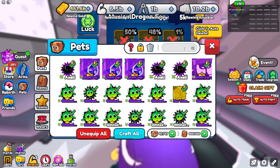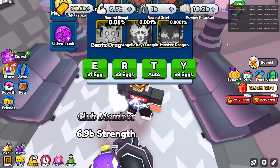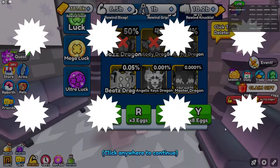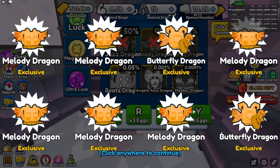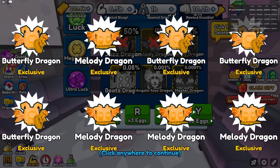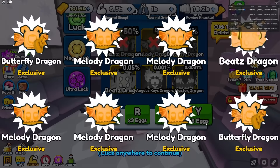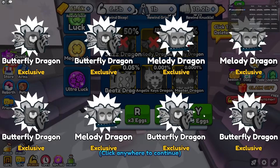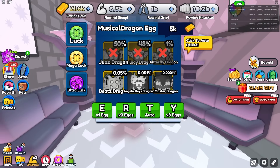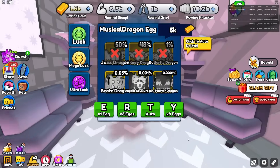My luck is actually insane — I just got another Beats Dragon, and then three Beats Dragons total! Did I get an Angelic Keys Dragon? No, I didn't. I have 421k gold left so I'm running pretty low. Getting another Beats Dragon, and another one — my luck is actually decent. Then a Butterfly Dragon, another Butterfly Dragon, and a Melody Dragon. All done.